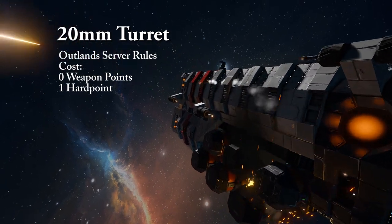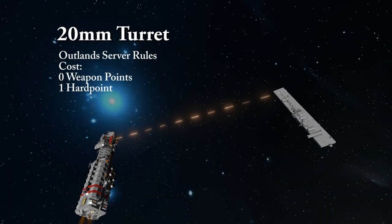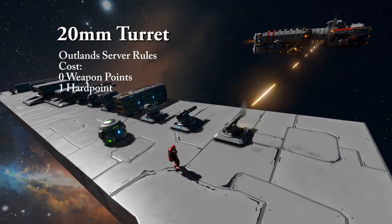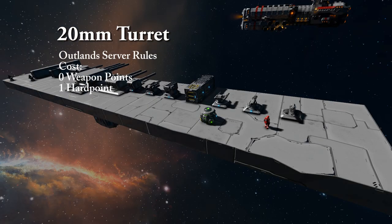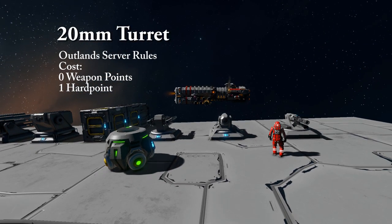The 20mm point defense gun — it's a point defense gun. Its intention is to shoot down missiles. It's meant to take out any kind of high-speed entity: missiles, characters flying around, spider hordes. It does work effectively against lightly armed small-grid vessels, but against characters and fighters, they work incredibly well.